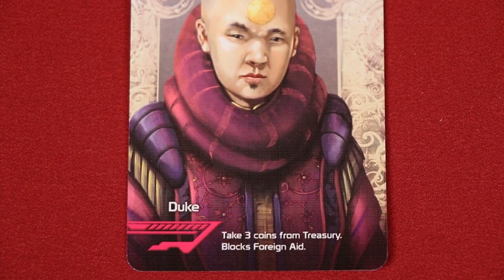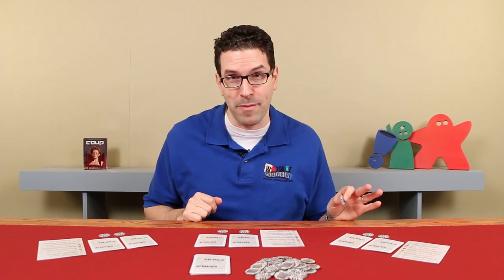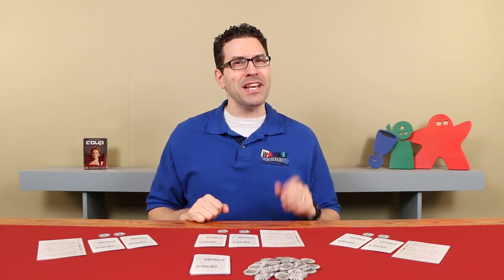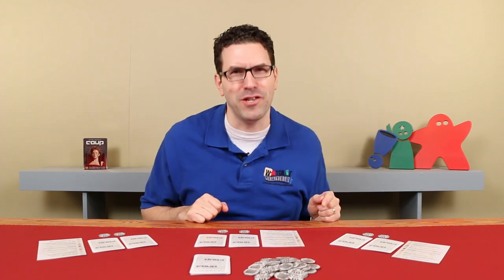In Coup, the different character cards in the game have different abilities. For example, if we look at the Duke card, it says on its second line that it blocks foreign aid. So if you want to take income, you just grab one coin — no one can stop you. But if you want to take foreign aid in order to get two coins with one action, after declaring your intention, you first have to wait and see if anyone at the table speaks up and says, 'Hey, I have the Duke and I'm going to block you.' But here's the catch: the person claiming to have the Duke doesn't actually have to have the Duke in order to say that they have the Duke.